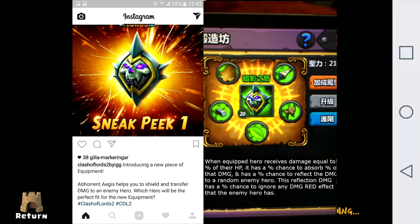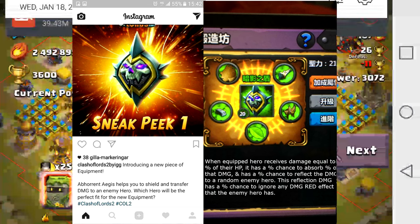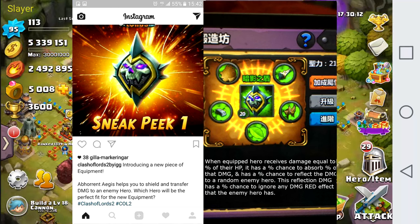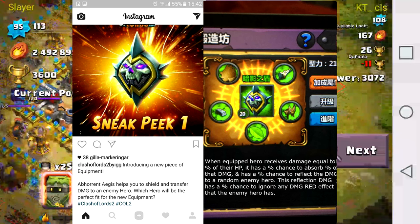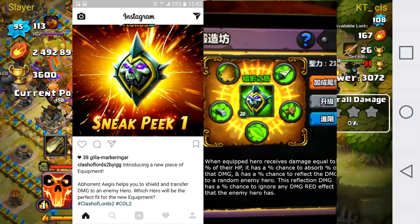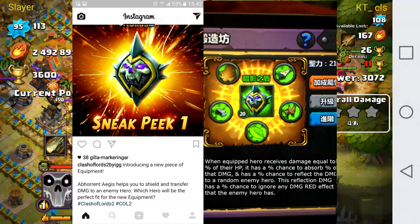The third item is the new equipment that IG is rolling out. As you may have seen on Clash of Lords 2's Instagram, it says it helps you shield and transfer damage to an enemy hero. What it does is: when either the hero that has it equipped or a nearby hero takes a certain percentage of damage within a second, it has a percent chance to absorb a percent of that damage and pass whatever is left to the hero.